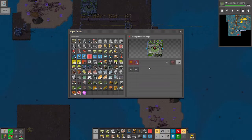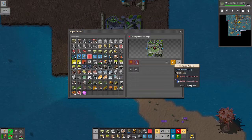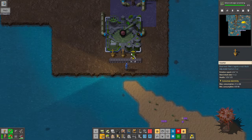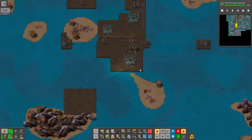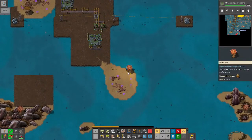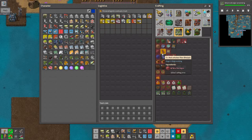Sorry about that. So now we're producing our red algae — we're just using our imagination right now. It's going to produce 40. It's going to take a while. I do kind of want them outputting pretty fast when I do produce them. So red algae is coming out — now we've got to turn it into red cellulose fiber.